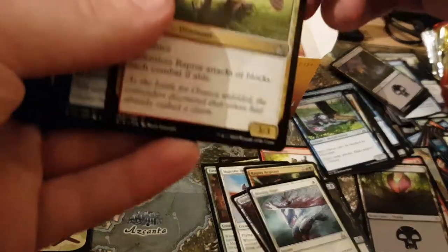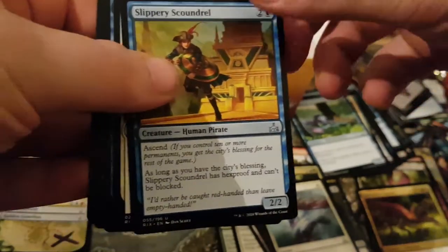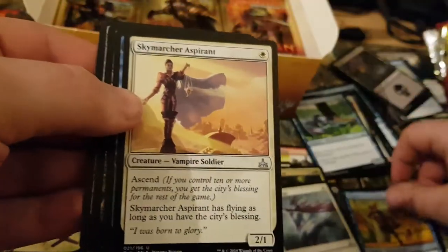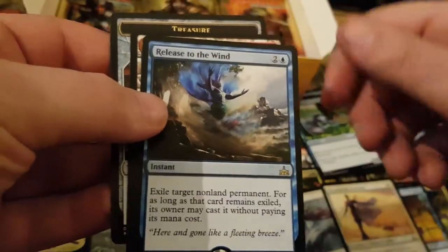He is powerful for a 4-mana. Mine is Relentless Raptor, Slippery Scoundrel, Sky Marcher. And my rare is Release to the Wind.